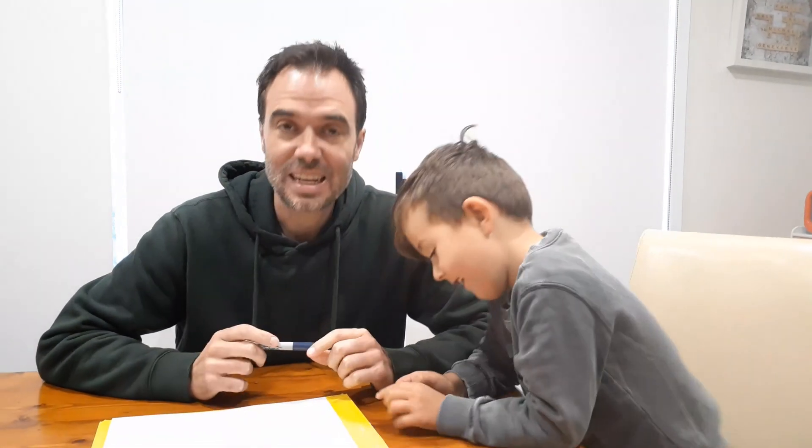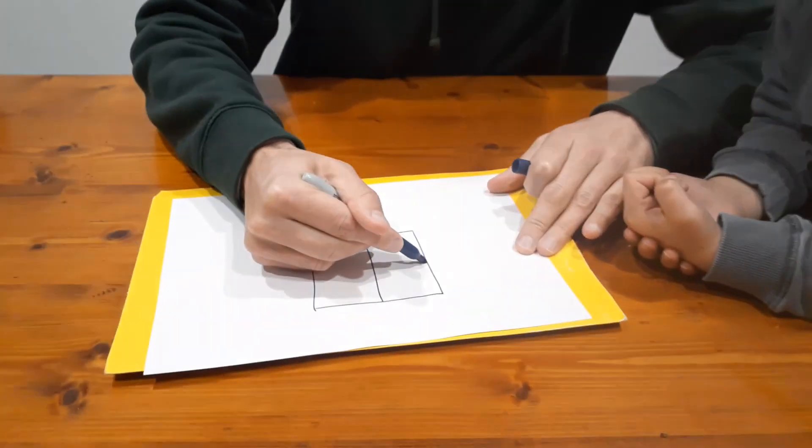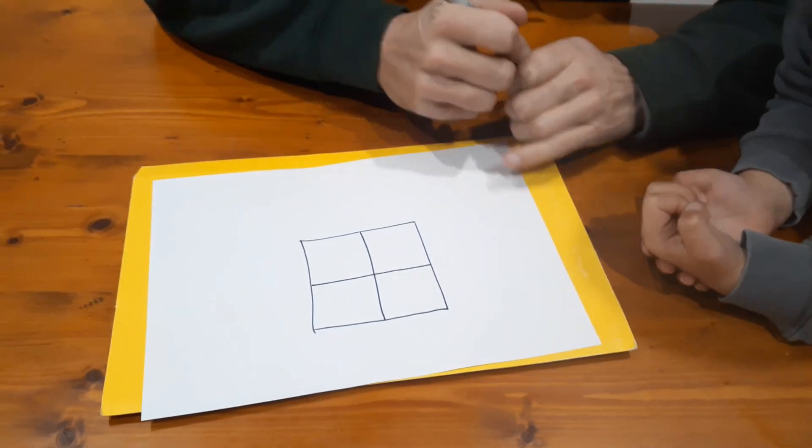Hi, I'm Michael and today we're going to show you a game called 'Which One Doesn't Belong.' All you need to play is paper and something to write with. To play, you make a little square and split it into four boxes.